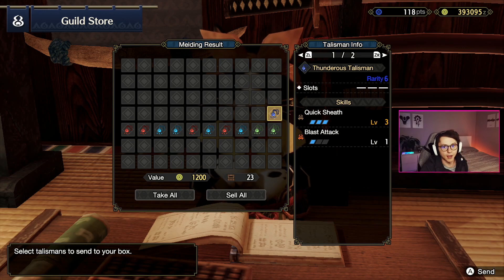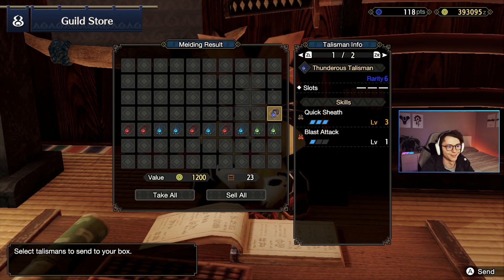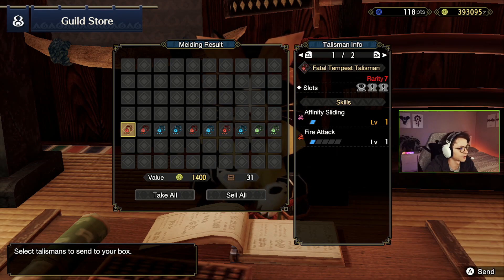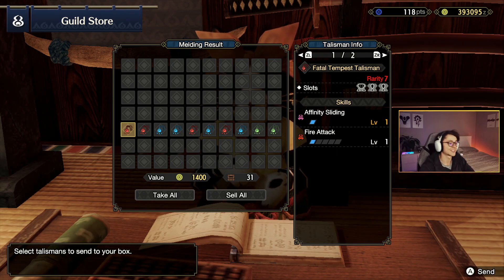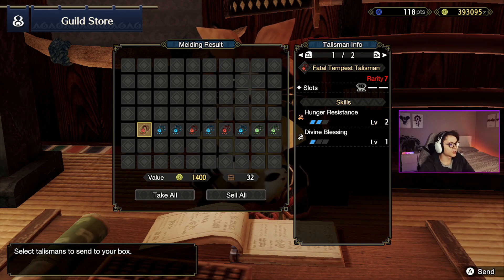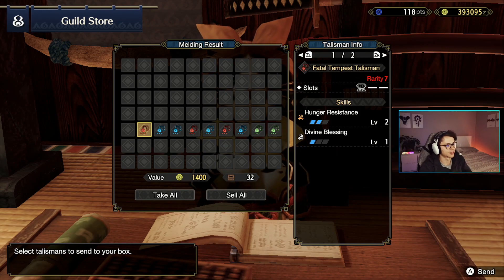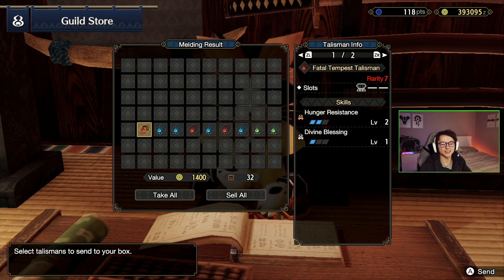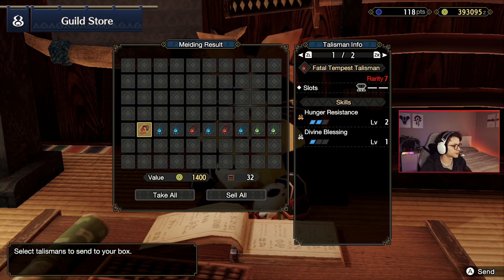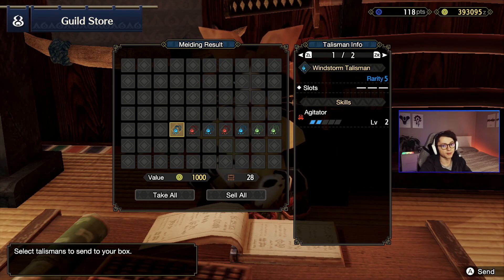I'm a bit bummed it doesn't have a decoration slot, but I will 100% probably be using this in my build until I get that god roll. Super exciting to get three levels of quick sheath on a single talisman — not even a rarity 7. Pretty happy about it. Let's get on to the next ones, high hopes, fingers crossed. Affinity sliding and fire attack, great deco slots but nothing special for me. Hunger resistance and divine blessing with a level 3 slot — divine blessing is a great ability, especially if you get punished by some monsters, but hunger resistance is just a nice-to-have.